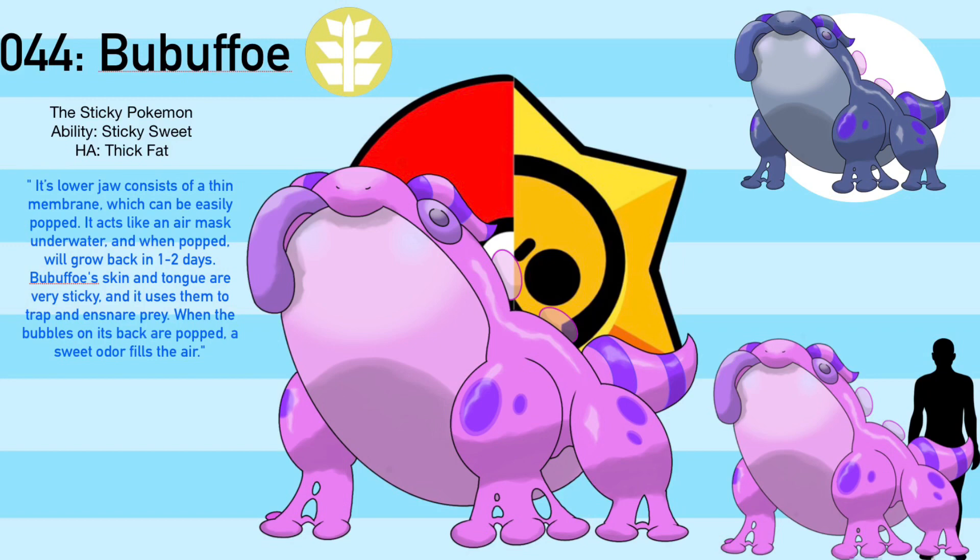Its lower jaw consists of a thin membrane, which can be easily popped. It also can air mass underwater, and when popped, will grow back in 1-2 days. Bobbuffo's skin and tongue are very sticky, and it uses them to trap and ensnare prey. When the bubbles on its back are popped, a sweet odor fills the air. I don't really make derpy designs normally, but I really like Bobbuffo's design. I think he's kinda cool, but he's derpy at the same time - so good balance.